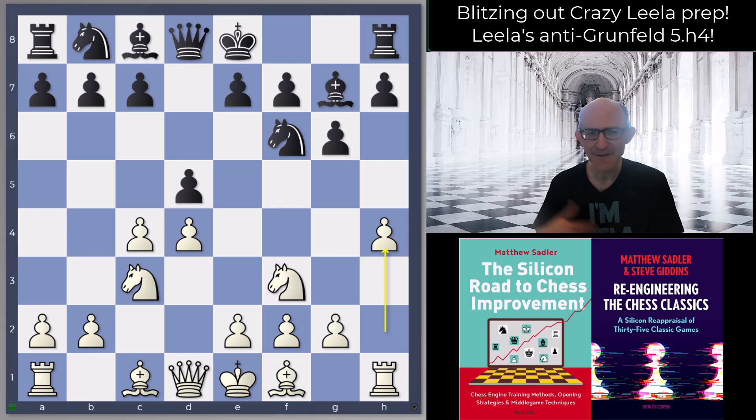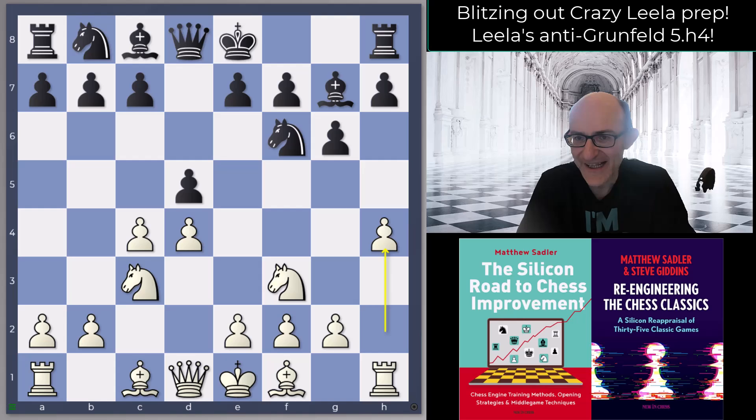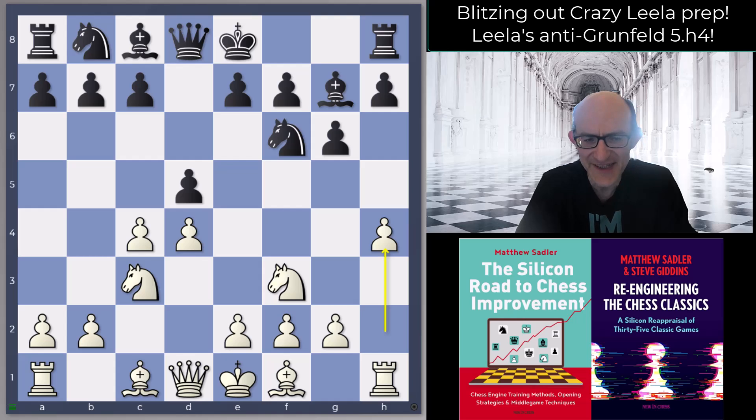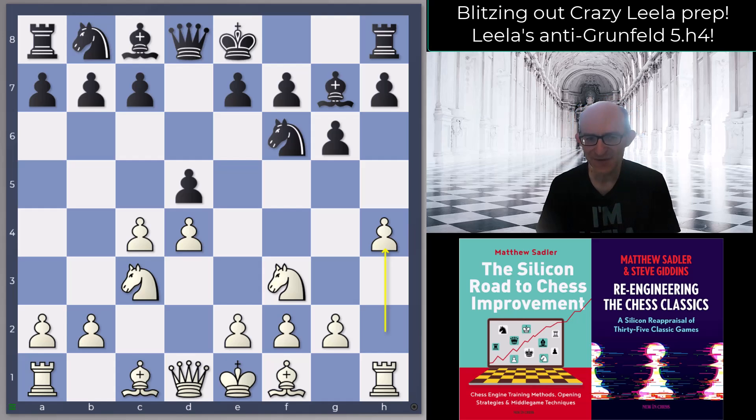In that previous series of videos I was playing against Leela and suffering just a little bit. Here, to test these ideas out, I've been playing on LiChess an awful lot in blitz and having a whale of a time. So this idea, 5.h4 in the Grunfeld, is one of many ideas that Leela came up with against the Grunfeld, but it was the simplest one to grasp and therefore to play in blitz.